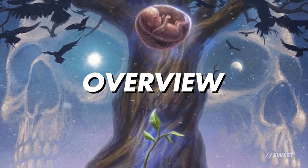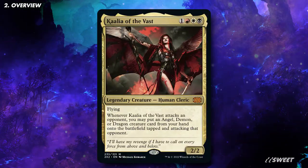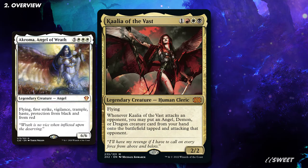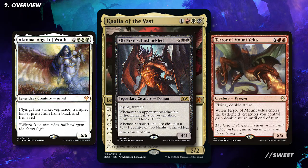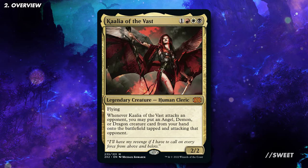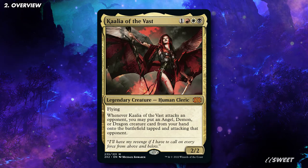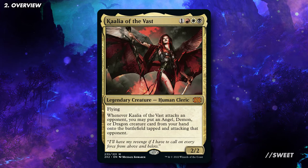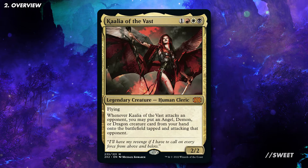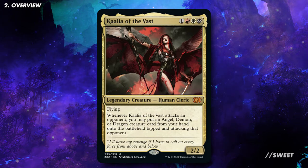It leads a deck that's trying to cheat as many large creatures into play as possible. This video will be a little different to some of our other deck techs — we'll be primarily focusing on building a Kalia deck that wants to play angels, demons, and dragon creatures, but when we get to our win cons we'll also go over some cards if you want to focus on one tribe in particular. One thing to note with Kalia is that because of the way it's worded, the creature we put into play comes in tapped and attacking, but because of the timing they won't trigger cards that say 'when this creature attacks,' at least not on the first swing. The next time you attack with them you'll get that effect as normal.